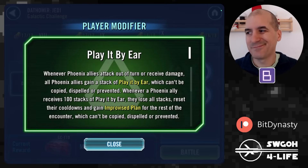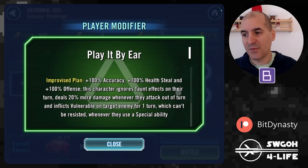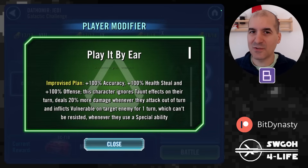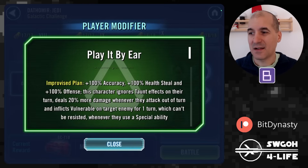The Phoenix modifier isn't that amazing today. Whenever Phoenix attack out of turn or receive damage, they gain a stack, and once they reach 100 stacks they get Improvised Plan. Improvised Plan lets you ignore taunt — but there are no tanks on the enemy side, so that doesn't help. Accuracy helps a little. Really, the main benefits are 100% extra offense and 20% more damage when attacking out of turn.